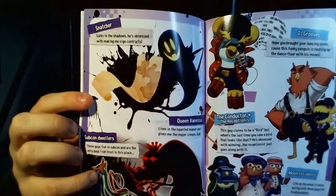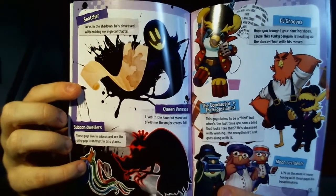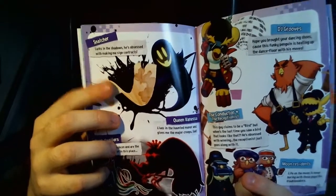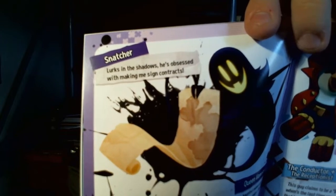The manual actually says — spoilers for the Let's Play — but it actually tells you the names of a few characters. Considering where I'm up to right now in part nine, we don't actually know the name of this character — I don't think it's actually said. But since it's in the manual, we'll probably start in episode 10 — I'll make mention of that, and I'll actually mention the Snatcher. Because then it's easier than saying 'big spooky purple dude.' He's all like ink and whatnot, lurks in the shadows, obsessed with making me sign contracts.